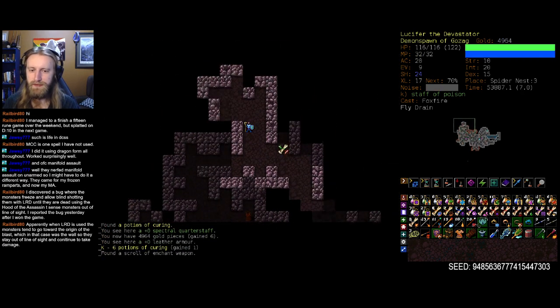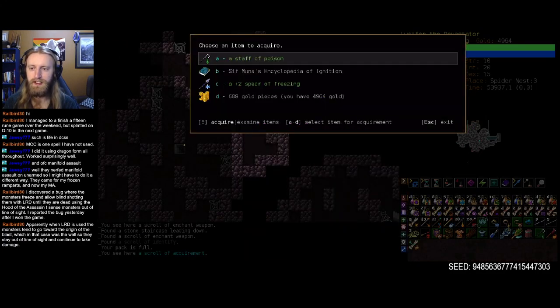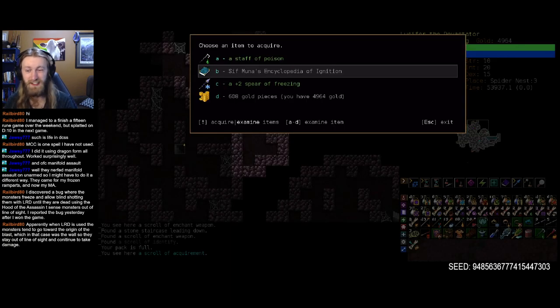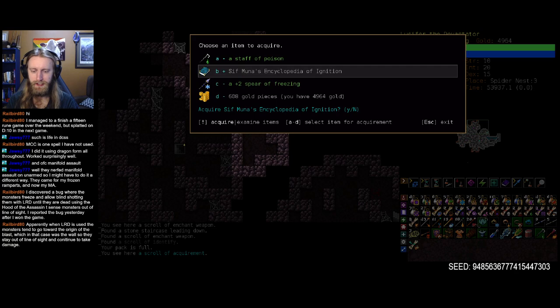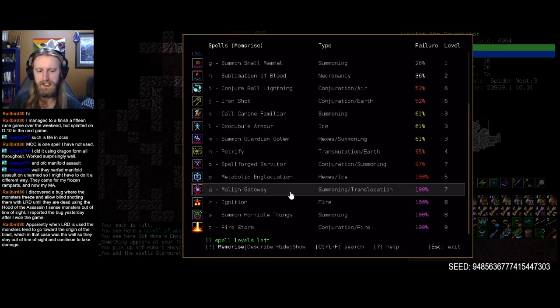That's all your time just to watch it all slip away in a crumbling fashion. But there we go — Sif Munoz Encyclopedia of Ignition. I have a sneaking suspicion this will contain the spell I've been looking for this whole time. Wow, would you look at that — Ignition! What a treat. We have a lot of Conjuration training, so if we just train fire, we'll probably get Firestorm up as well. It's been a long time since I had a Firestorm run — so that could be fun. Regardless, I think I will buy you, my friend. How far are we from Ignition just off the rip? It's still 100%.